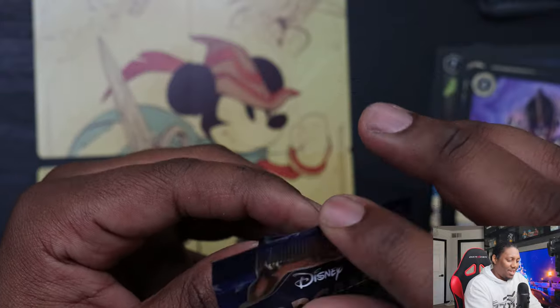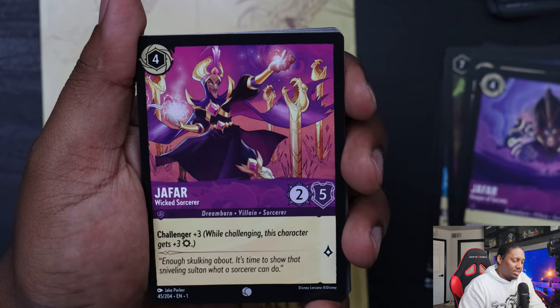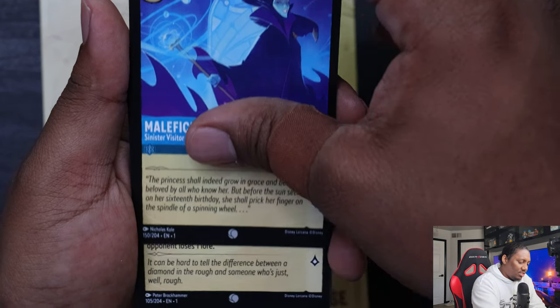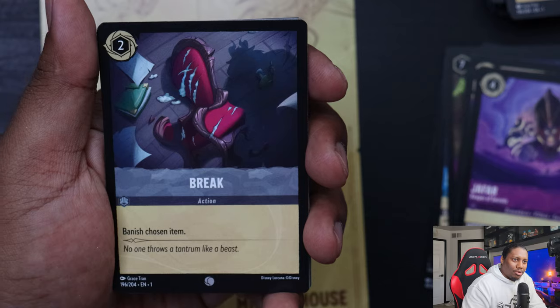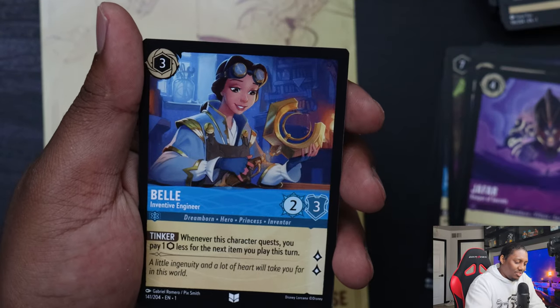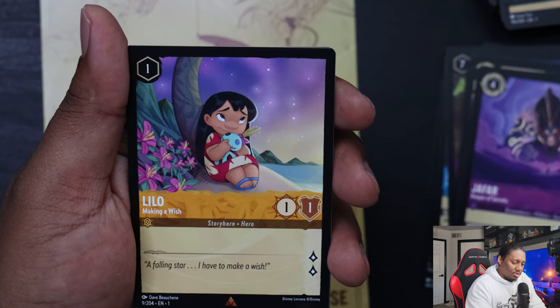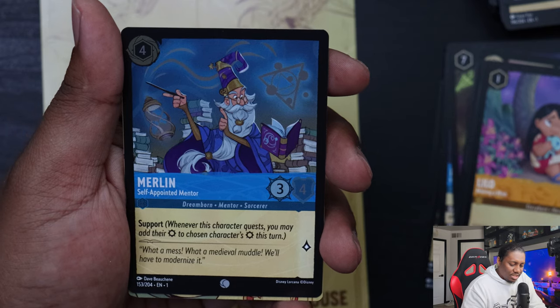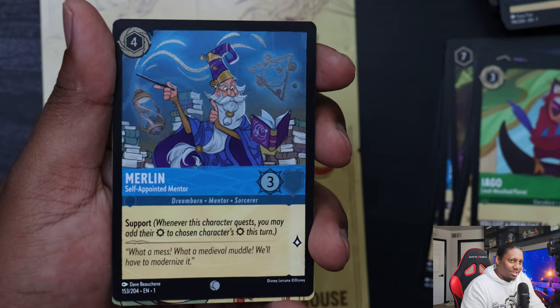I'm scared of doing that opening method sometimes because I feel like it might bend the cards and no one wants to deal with that. Let's power through these. Jafar Wicked Sorcerer, Duke of Weselton Opportunistic Official, Maleficent Sinister Visitor, Aladdin Street Rat, Minnie Mouse Beloved Princess — they're not king and queen yet. Cheshire Cat Not All There. Bell Inventive Engineer. You have forgotten me, Simba. Lilo Making a Wish, Iago Loudmouth Parrot, Merlin Self-Appointed Mentor — that's a nice card, the foiling on the hourglass and the magic circle is pretty cool.